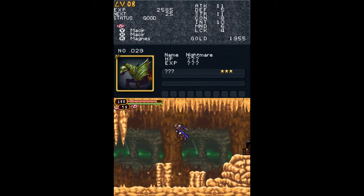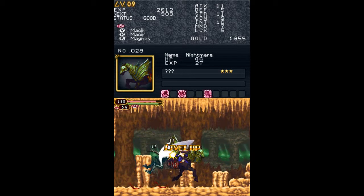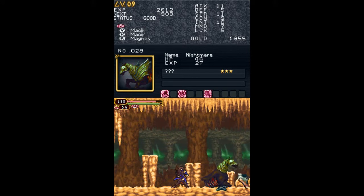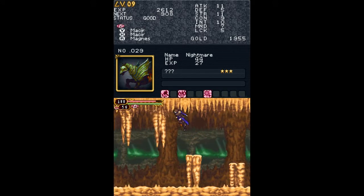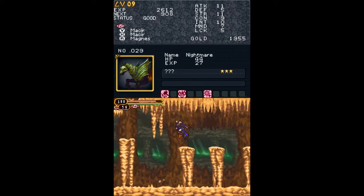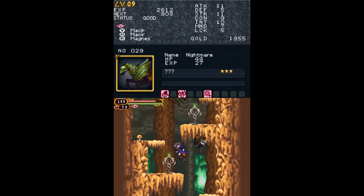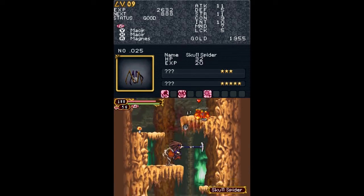I forgot to write down their weaknesses, but you can look at the upper part of the screen. This is a nightmare: 44 health, 27 HP. Can drop horsehair, which is a crafting item for later. It has the usual undead skeleton weaknesses — blunt, fire, and light.